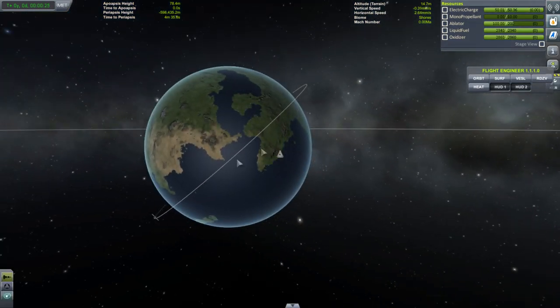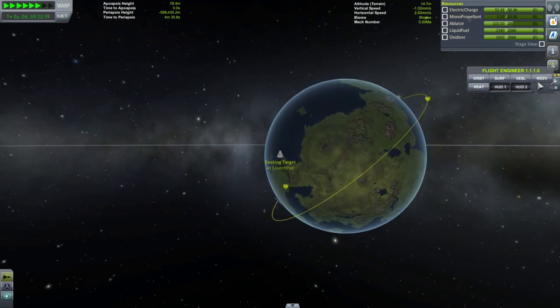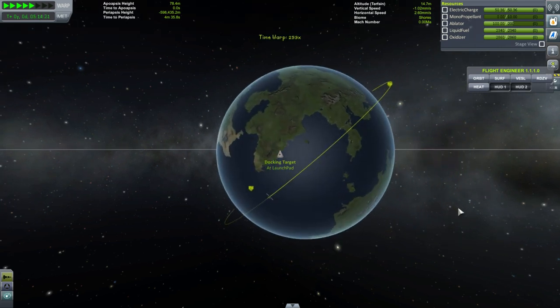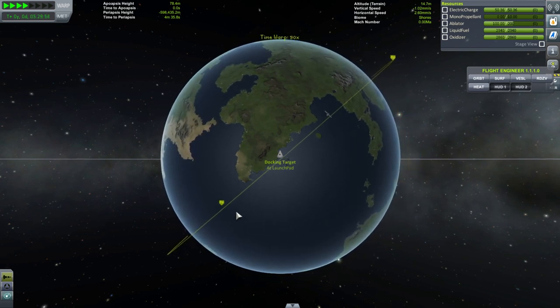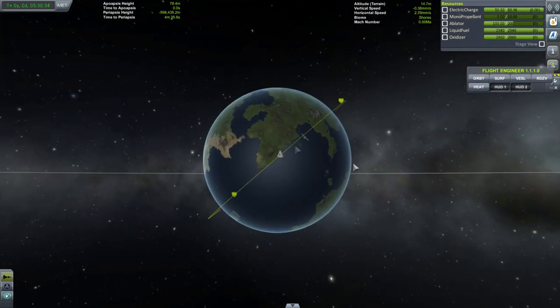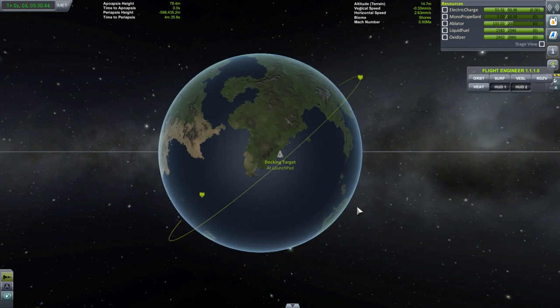We can see that we're not in line with the target — we should set that as a target and time warp until we are in line with it. You can use Kerbal Engineer's rendezvous stuff, but I'm deliberately going to hide that so I don't rely on it. We would want our target to be slightly behind us, and then we catch up. Right now it's really far behind us, but it's more important for us to be touching the orbit than for the target to be closer. The most important thing is that you're in line with the orbit.